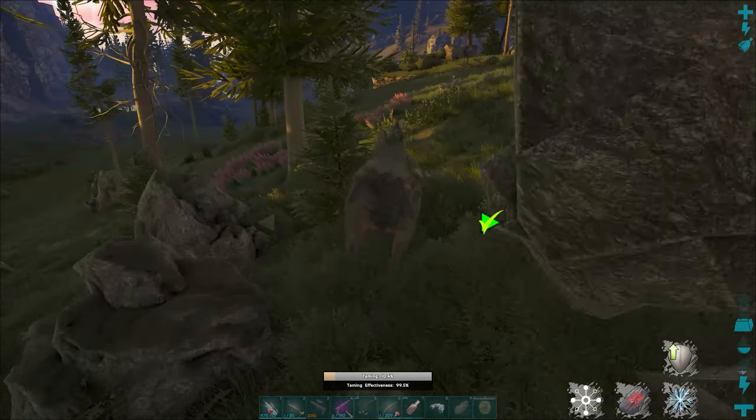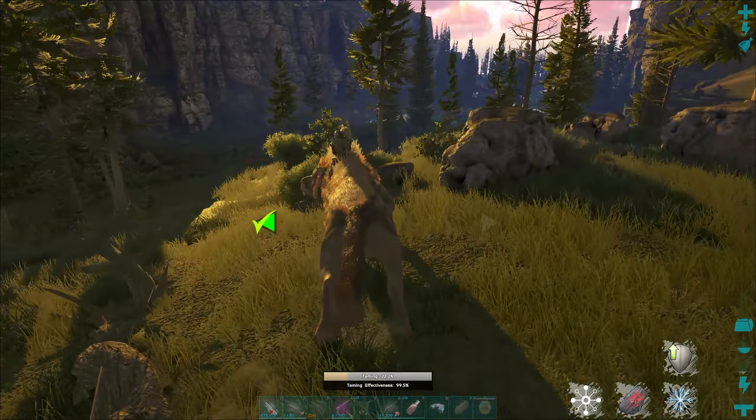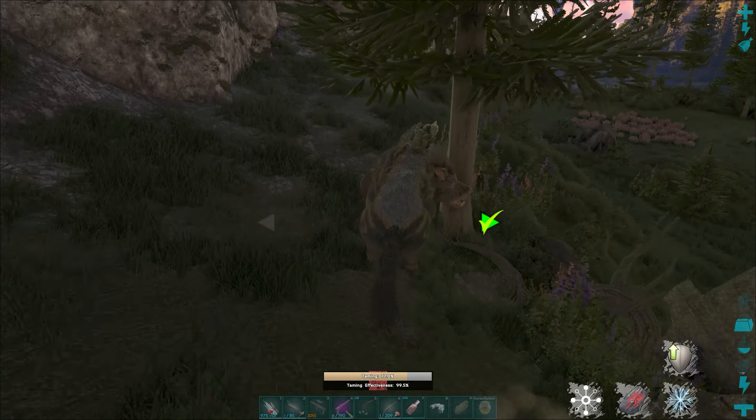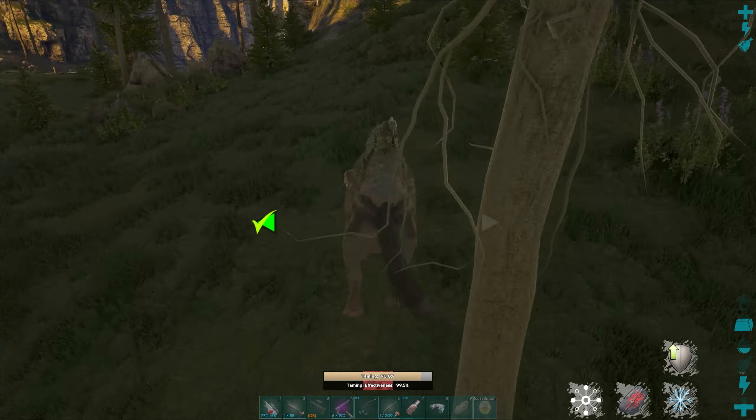Just like an Equus, we're gonna crouch as we move on up to it. Unlike an Equus though, we're going to throw the honey that we've placed on our hotbar. He's gonna go ahead and eat it, and that's when we hop on his back. Once you're on his back you just hold A and D, or your respective left and right movement buttons, in the direction that the white arrow appears.